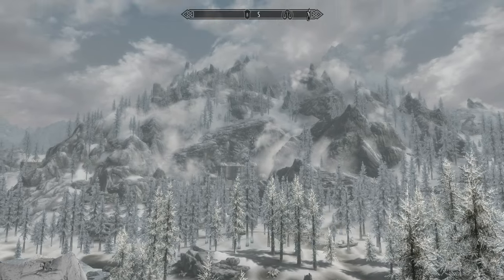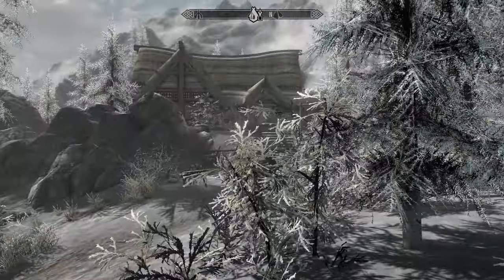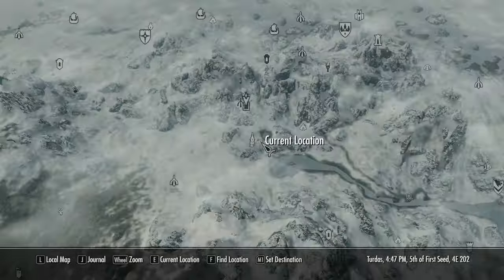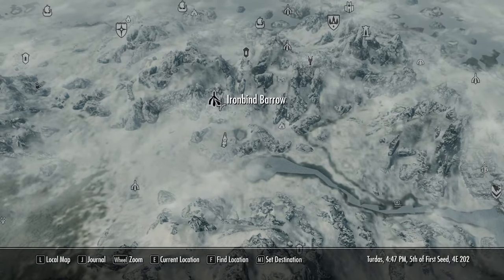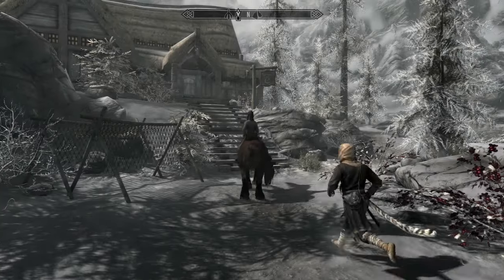Hey, my name is Minishadow and welcome. I cleared out the inventory. We're locked in, ready to go get the other book. I fast traveled over to the Nightgate Inn, just over beside Wynhelm — our closest spot to this Ironbind Barrow. So let's go check it out.